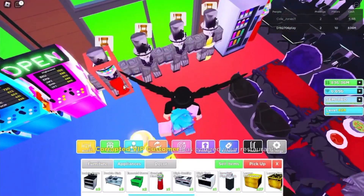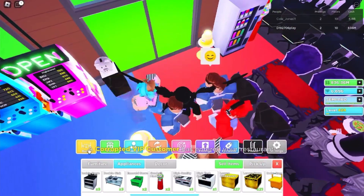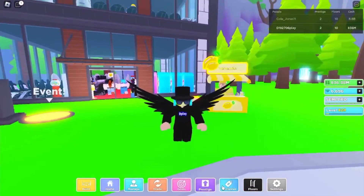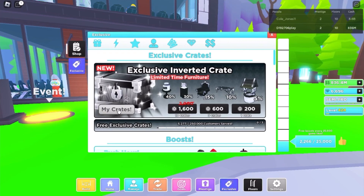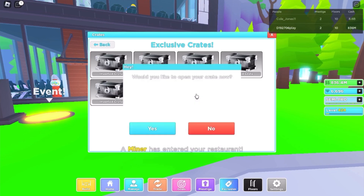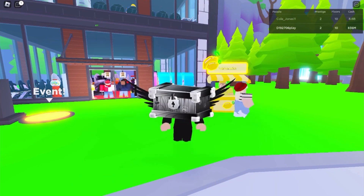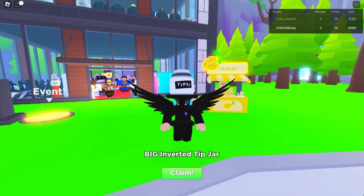Let's put the Inverted Piggy Bank down right at the very entrance. There we go, it looks nice! Let's open up the other exclusive crates and hopefully get something good.